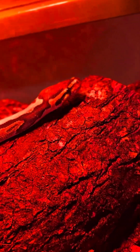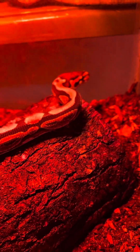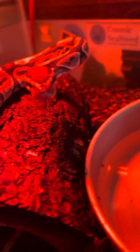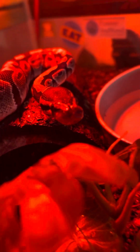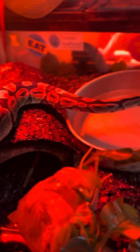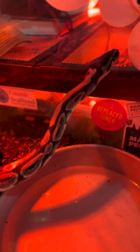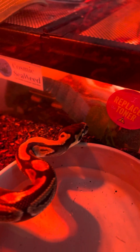Odie's house used to have probably the least amount of substrate in it, so I tried to spoil him a little bit and give him a nice thick layer. He's got his big water dish. I've also got some rats thawing out for them — they're both at the end of their shed and they're hungry, so in a few hours they're each going to have some rats.